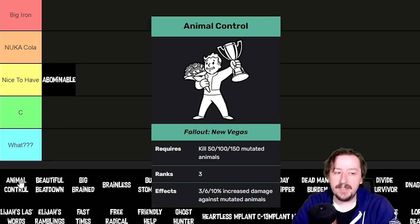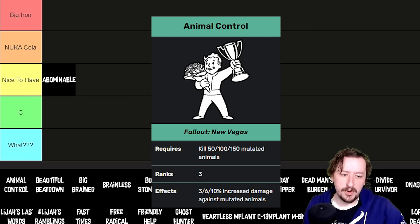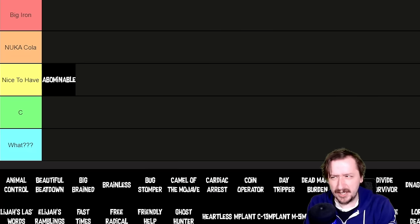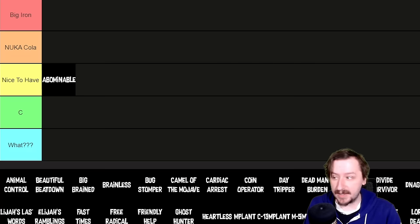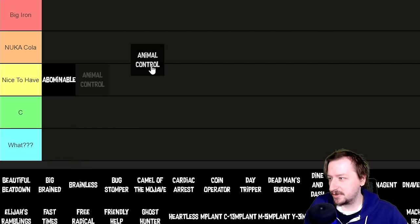Next is Animal Control, which you get from killing 50, 100, and 150 mutated animals. It's going to be a little easier to farm because it counts geckos, big rats, brahmin, bighorners, lake larks, and mole rats. This also goes up to 10% more damage at max. I'd put this one in the nice-to-have tier as well. You'll probably get it easier than Abominable, but bighorners and brahmin aren't the scariest things in the wasteland.